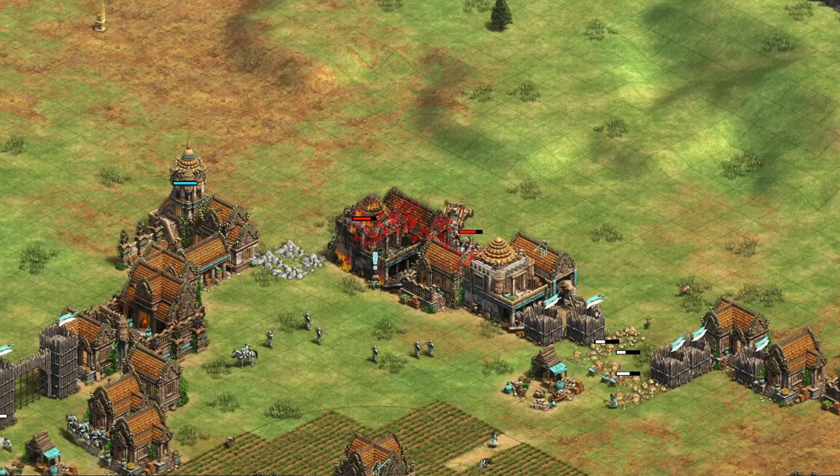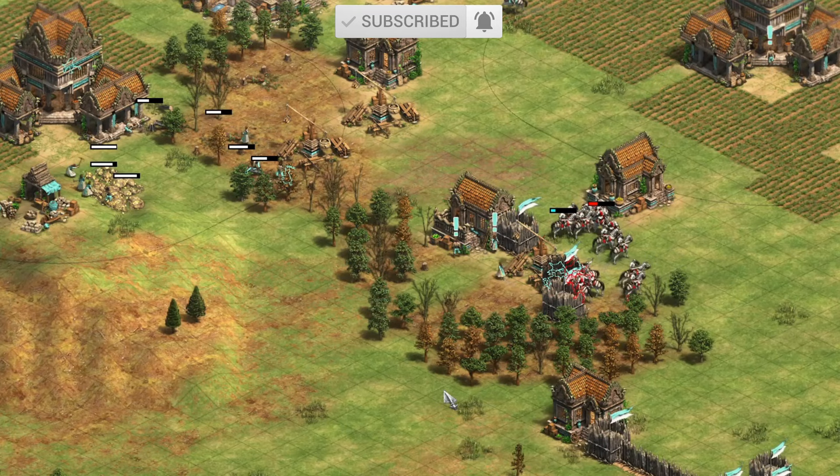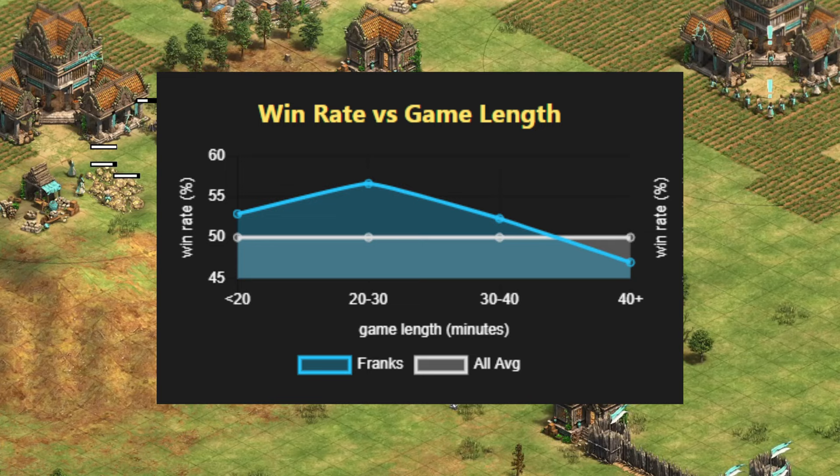The Franks are quite an easy civ to use and they've got some really good civ bonuses that give them a huge power spike during the early to mid game. They reach their peak between 20 to 30 minutes once they can make knights, and they've also got a 57% win rate on average during that period. With the average game length being around 25 minutes, it's no wonder the Franks are sometimes considered OP.